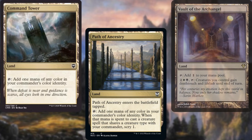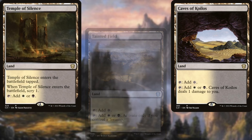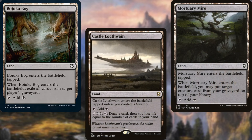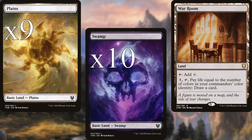Command Tower, Path of Ancestry, Vault of the Archangel, Isolated Chapel, Tainted Field, Caves of Koilos, Temple of Silence, Shineshadow Starl, Brightclimb Pathway, Barjuka Bog, Castle Lochthwain, Mortuary Mire, Mutavault, Myriad Landscape, War Room, 9 Plains, and 10 Swamps make up our land base for this deck.